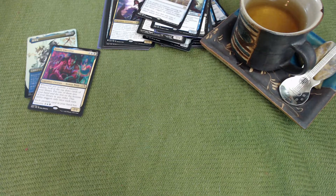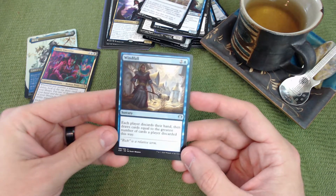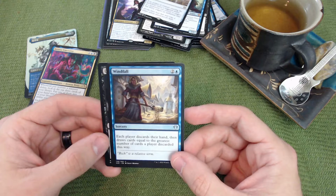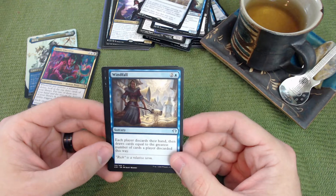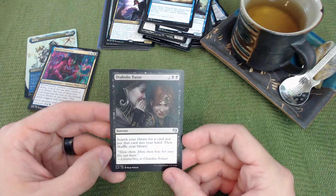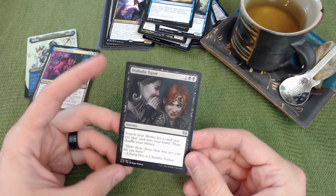Moving to spells: Windfall has each player discard their hand then draw cards equal to the greatest number discarded, useful for refilling your hand or disrupting opponents' hands. Diabolic Tutor lets you search for any combo piece you need in a pinch.